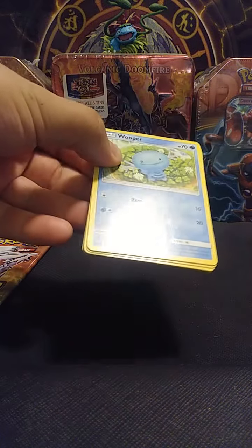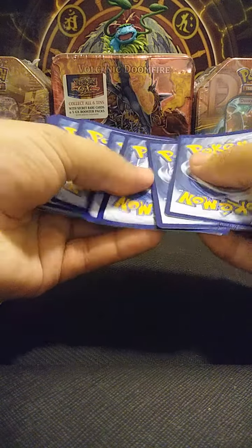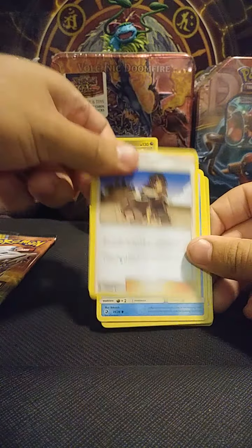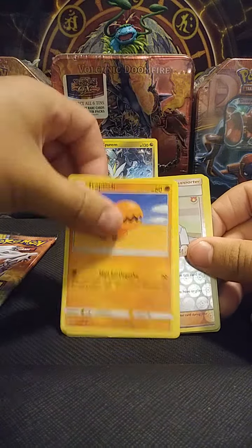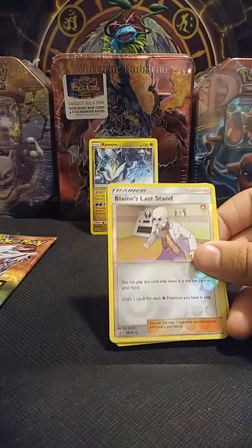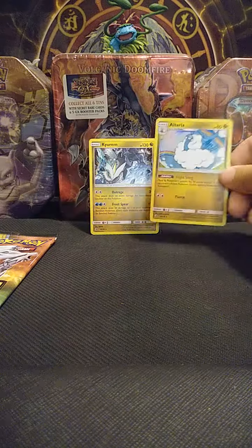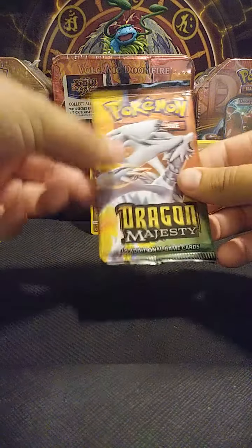So far one rare holo. I'm wondering if this is going to be like Shining Legends, where every booster pack you get from the set comes with a rare holo. I think that's the case here because this is another white code card. We got Fighting Energy, Croconaw, Flygon, Zinnia, Wooper, Torchic, Jangmo-o, Trapinch, Swablu, a reverse holo Blaine's Last Stand, and an Altaria.